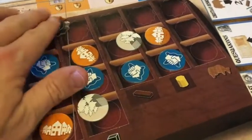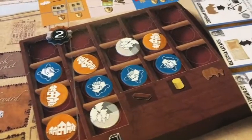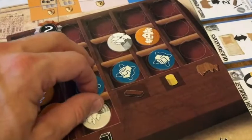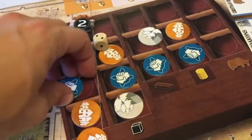Then I determine which lot the dummy player takes with a die roll: one to three means the first lot, four to six means the second lot. So if I roll three, it's going to take that first lot and go second in turn order.